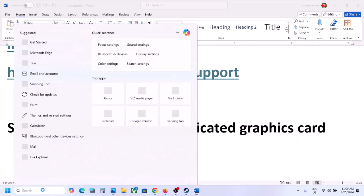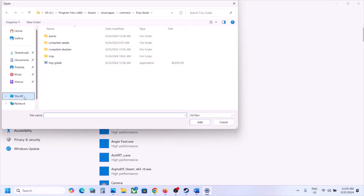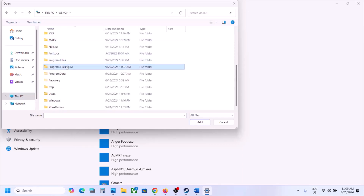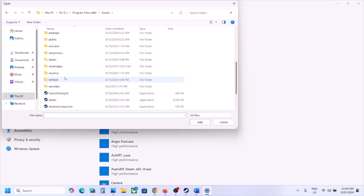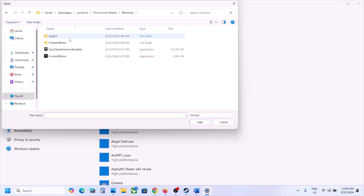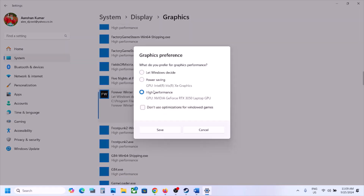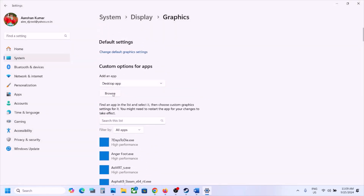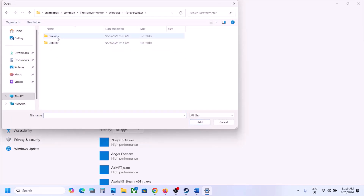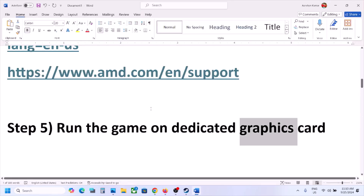The next step is to run the game on the dedicated graphics card. Type Graphics Settings in the Windows search box and click on Graphics Settings. Click Browse, go to the game installation folder — C drive, Program Files, Steam, SteamApps, Common, then the game folder — open the Windows folder, select the game EXE file, and click Add. Once added, click Options, select High Performance, and click Save. Repeat this process by adding the Forever Winter binary from the Binaries\Win64 folder, set it to High Performance, and click Save. Then launch the game and check.